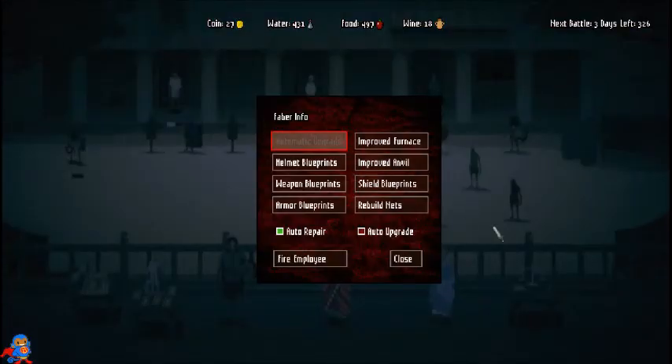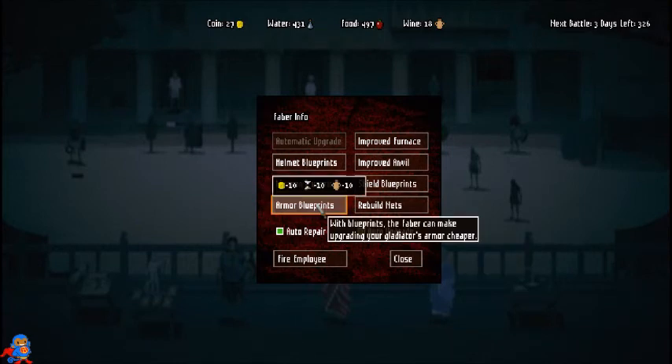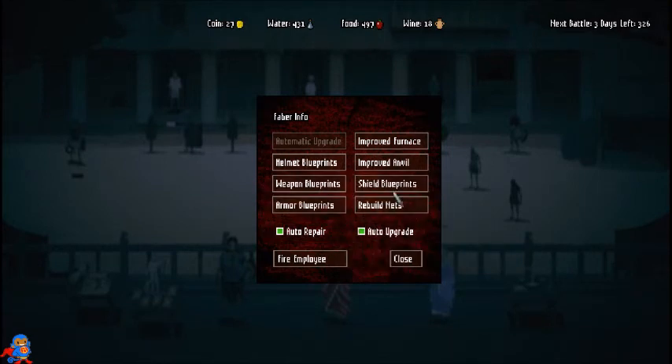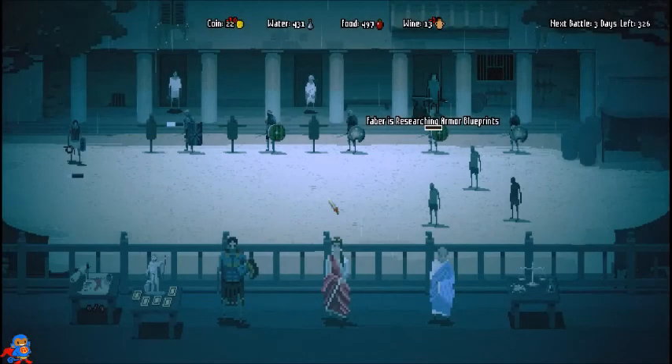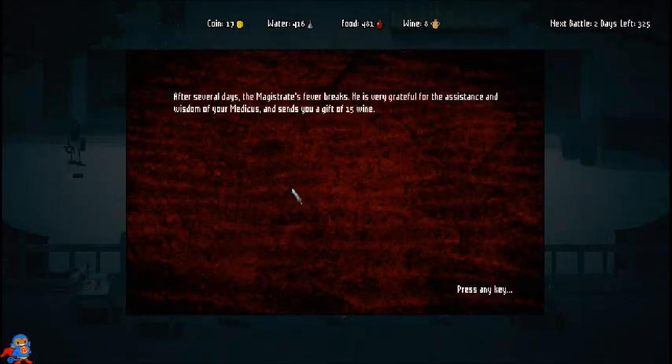I should probably buy some of these. I have auto upgrade on, so randomly some of my gladiators will receive an upgrade to their armor or shield — not their sword because I already have the best weapon. The magistrate has fallen seriously ill and his family's medicus is on vacation in Rome. I'll send in my guy — after several days the magistrate's fever breaks and he sends a gift of 15 wine. Nice.